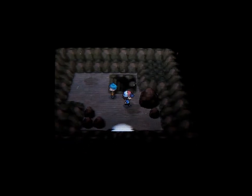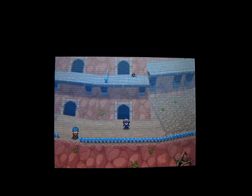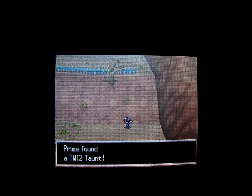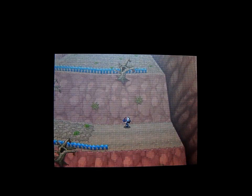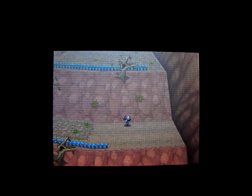We're heading out right here. When you come out from battling Ace Trainer Duane, you want to go to the right, slide down here, and grab this item — which is TM12 Taunt — and then we'll continue on with Victory Road in the next walkthrough video. Thanks a lot for watching and stay tuned for more videos. Thank you.